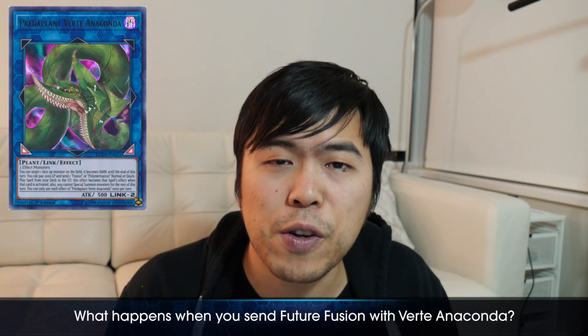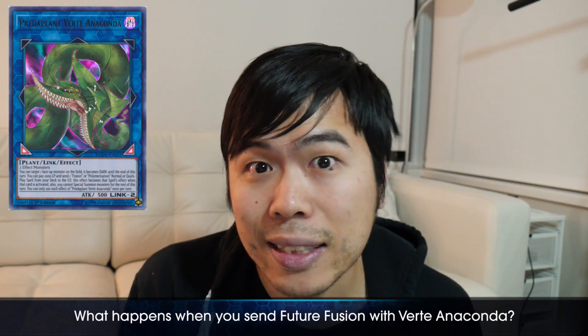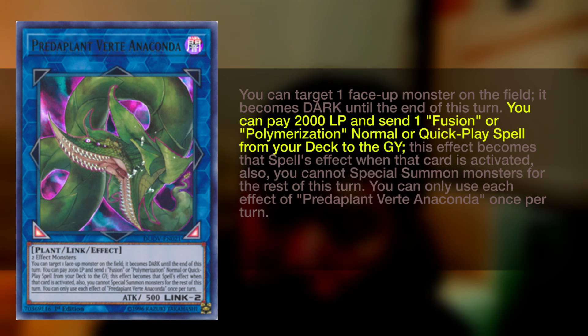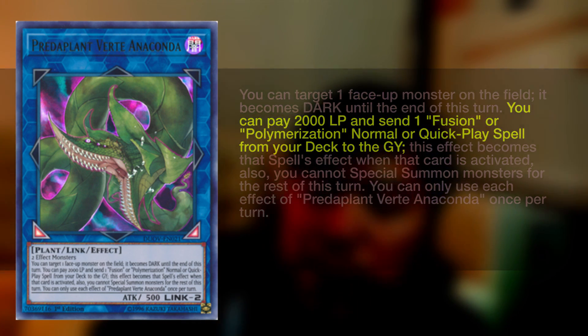Next question from the comments: what happens when you send Future Fusion to the graveyard using Virtue Anaconda? Nothing, because you can't send that card. Virtue Anaconda's effect states you can pay 2,000 life points and send one Fusion or Polymerization — normal or quick-play spell — from your deck to the graveyard. Future Fusion is a continuous spell, not a normal or quick-play spell. It doesn't qualify. That's all there is to it.